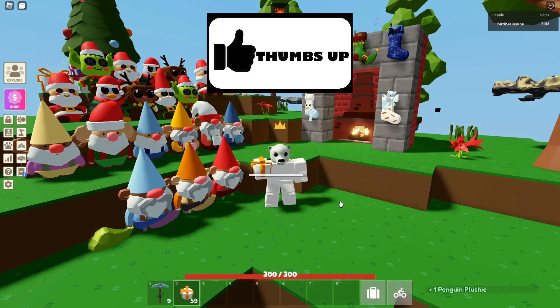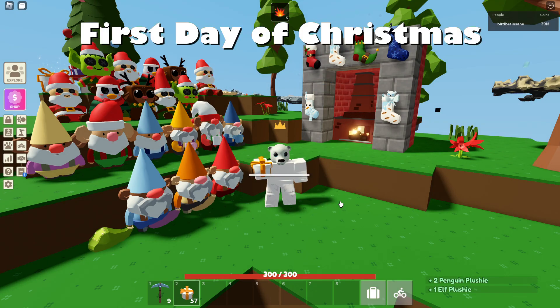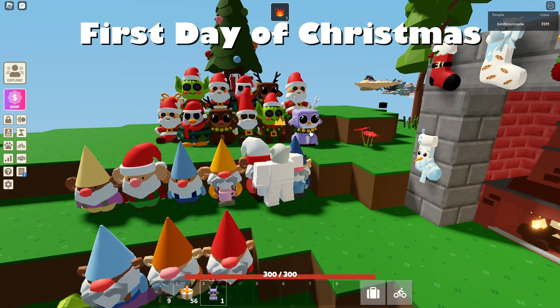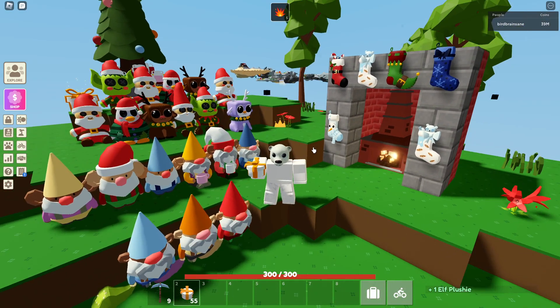In today's video I'm back in Islands opening my Christmas presents that I've been collecting from the Christmas event. I've already gotten all the plushies — I just finished off my collection with the white reindeer — and I'm setting up everything I get from the Christmas event right here in this little area to display them. Let's see how many presents I have to open to collect all the items.